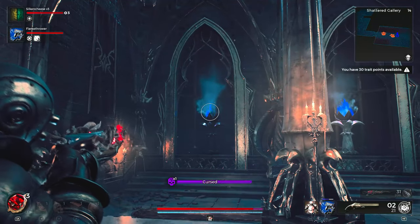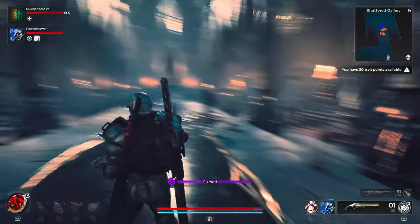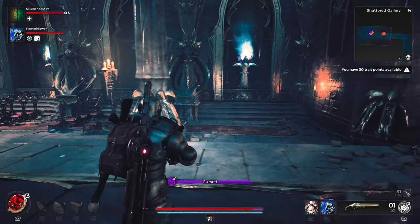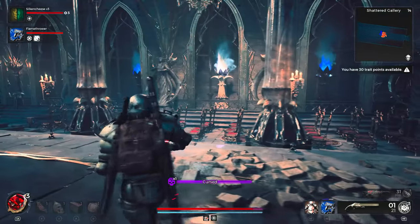Next, travel all the way to the end and shoot that torch — both of them are going to turn white. So we've now got one complete side of white and we've just got to tackle the other side in order to make this perfect.